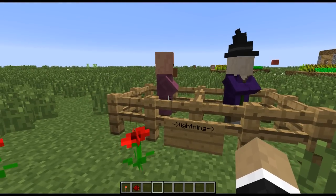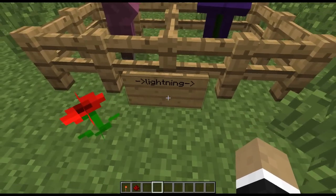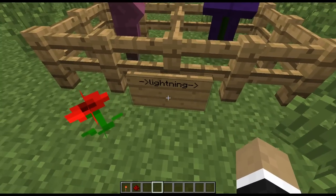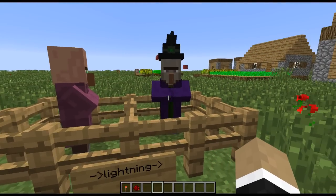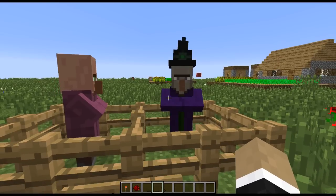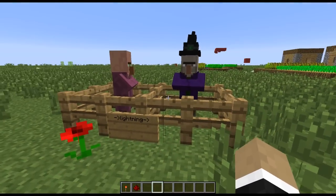In a world where this poor, hapless villager is walking along and Zeus decides to smite him with a lightning bolt, he undergoes a metamorphosis the likes of which have never been seen before but are detailed eloquently by the sign, at the end of which the villager has turned into a witch. And now you understand exactly what happens, and you didn't even need to actually see the villager get struck by lightning.